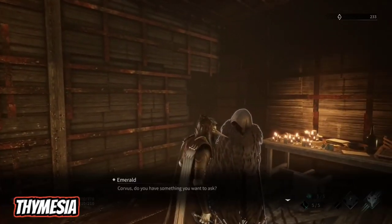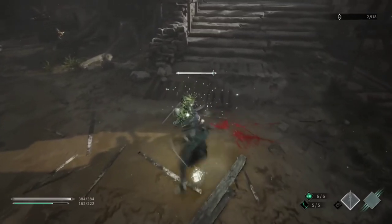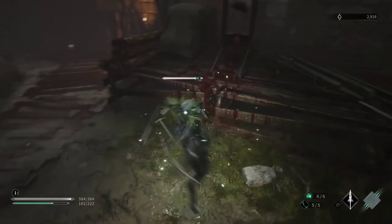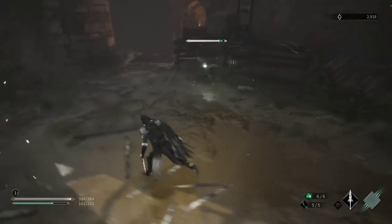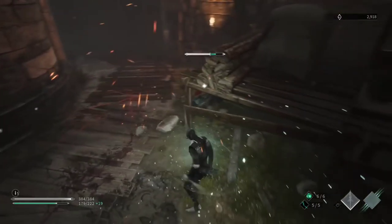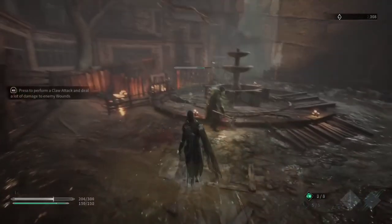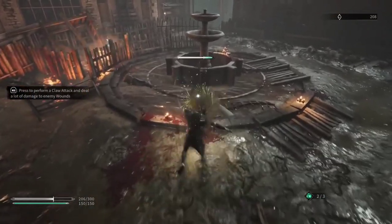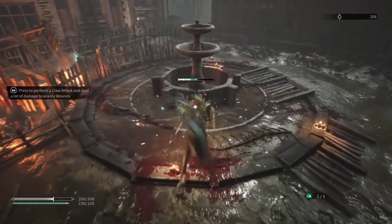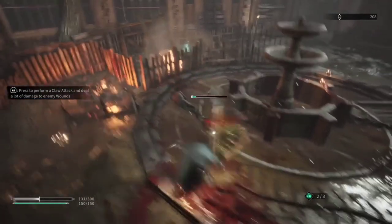In a realm that has been taken down by its own hand, the being known as Corvus is their only hope if they can get their memories back. But to do that, they must fight hordes of vile monsters. Thymesia features strong hack-and-slash gameplay that'll really push you to the edge at times, but in a good way. You'll need to take special plague weapons from enemies and then use them against the enemies in order to do the most damage. You can also transform into a raven and unleash special attacks with your feathers. As you battle, you can upgrade what Corvus can do and create a playstyle that is perfect for you.